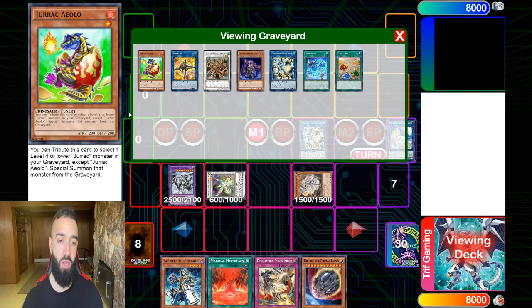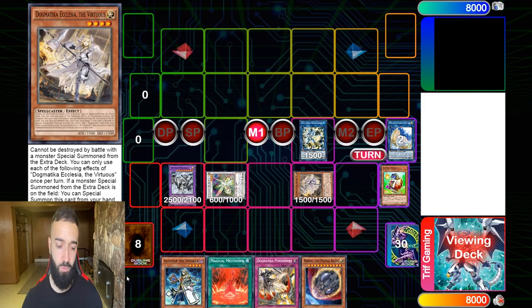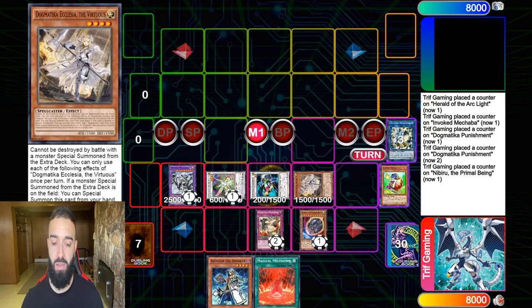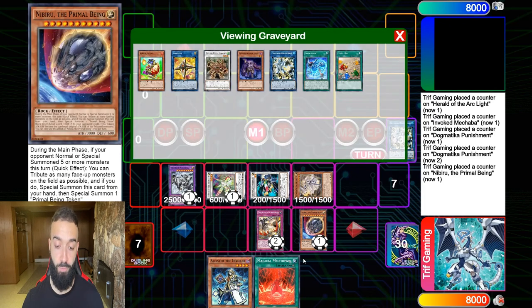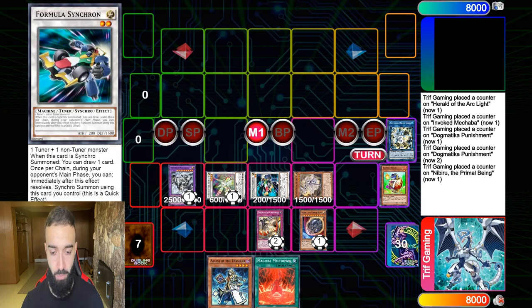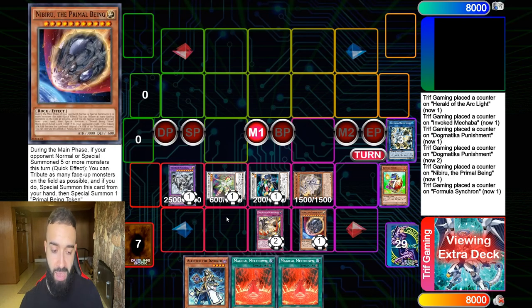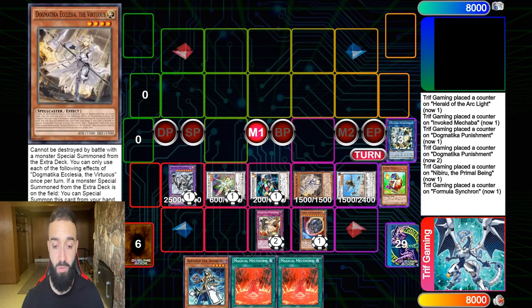We also play a mini Dogma engine — you play so many one-card engines in this deck. We're not even going to summon Plague Spreader; we're just going to get the free plus from Ecclesia, which is very important, and put Punishment down. On the opponent's turn: you have Macabre, you have Hero, and you draw one with Formula — that's one free net from Formula. Then you have Nibiru and Punishment.